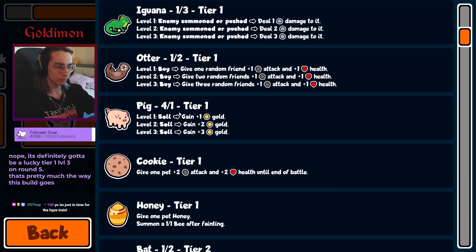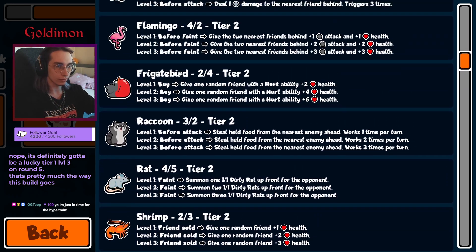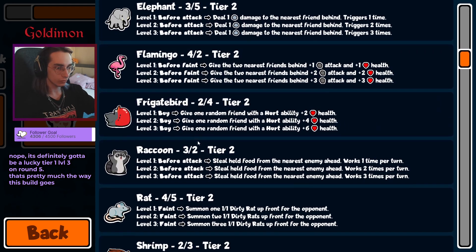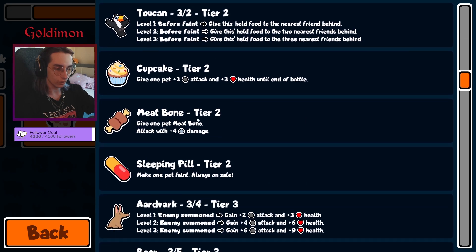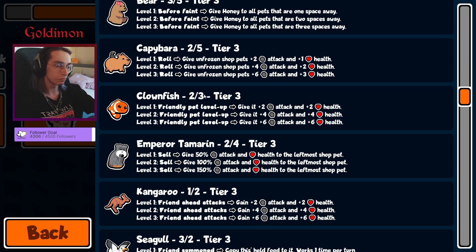No guinea pig. That is clownfish if I remember correctly — but it's tier three. Level up, give it plus two plus two. Could make the rush-to-level-three strat work. Get level ups on turn five, get a bison, butterfly, dragonfly. Could make it a real strat, honestly, with this little guy.